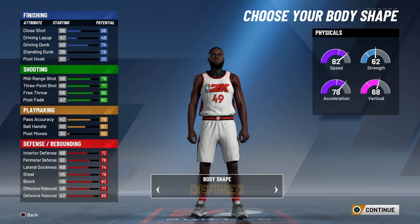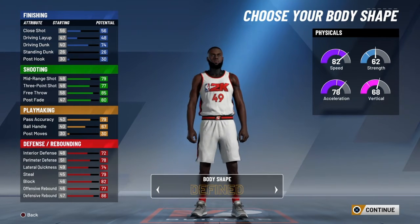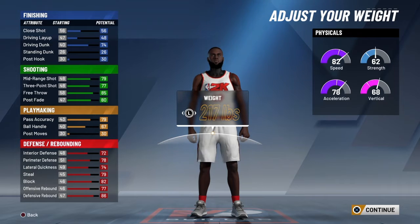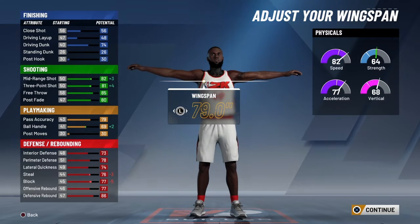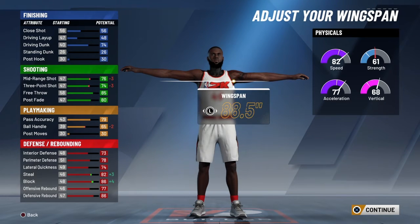For body shape, most people go with barely, but I pick the phone option. Height is six-seven, nothing changes. For weight, you can max it or whatever, but I went with 221.